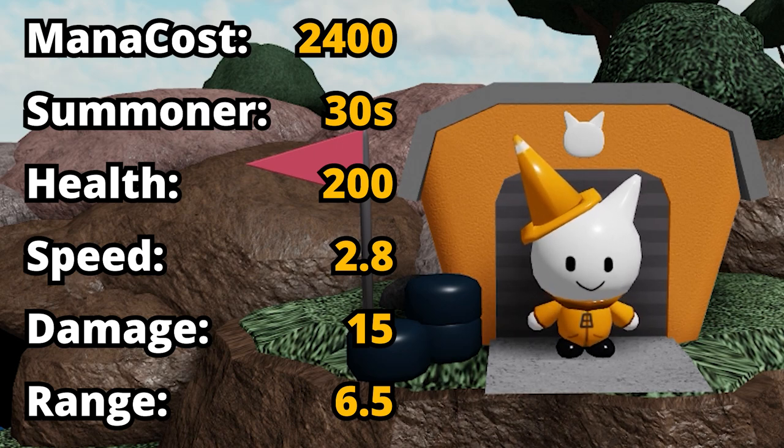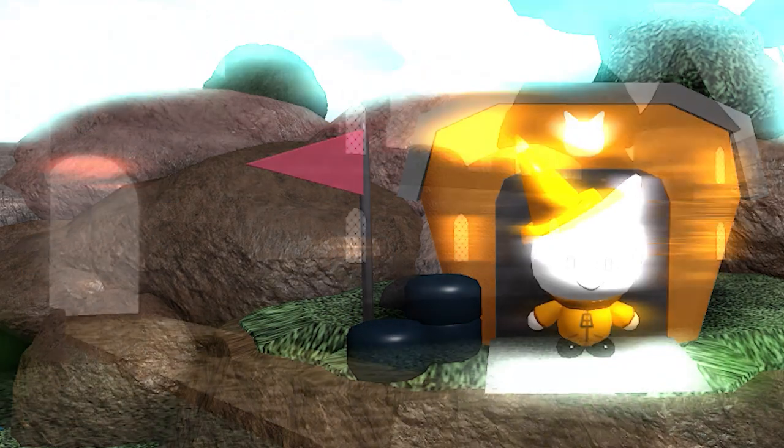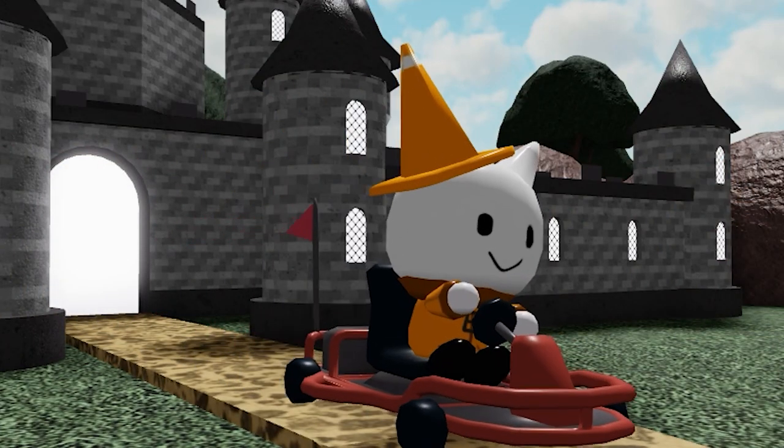The speed of the cards doesn't change and stays at 2.8, but something really cool happens — they actually throw bowling balls at the enemies dealing 15 damage. They even have quite a good range of 6.5, and here is the upgraded card — he really improved his car from last time.